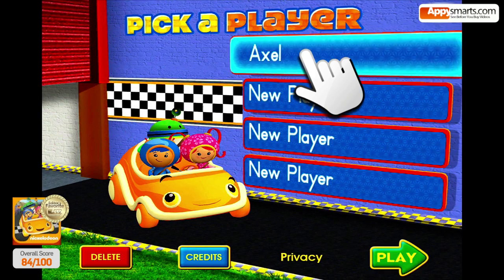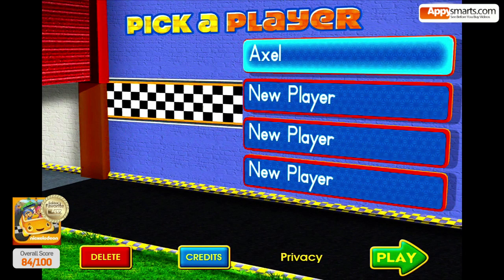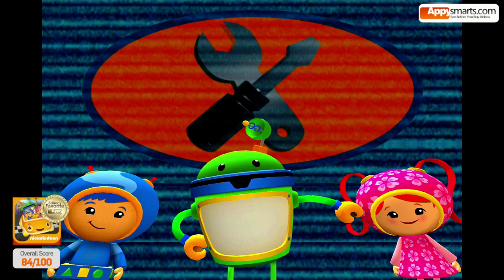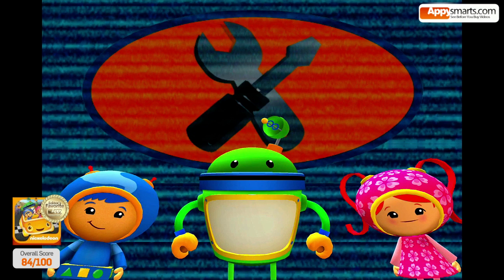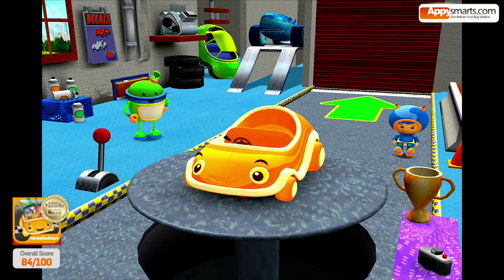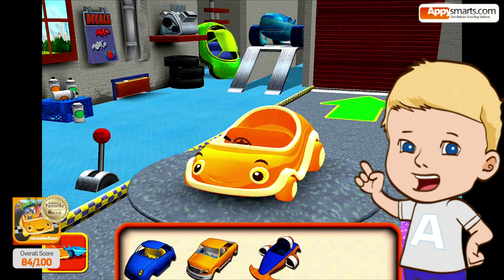Or choose it from the list. Tap play to start racing. Hi, Umi friend! It's race day in Umi City, and we need your help to build a car to race around the track. This is the garage where we build our race cars. We start the game in the garage where you can choose a car for racing.